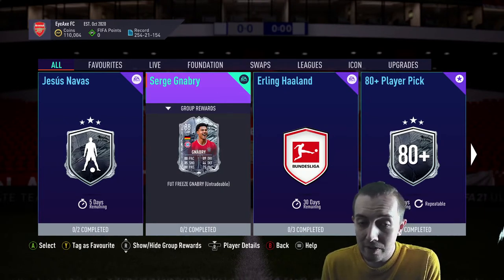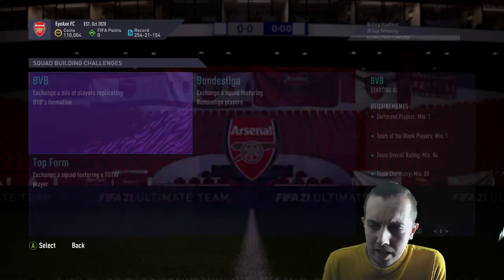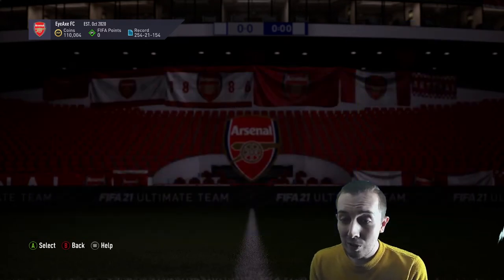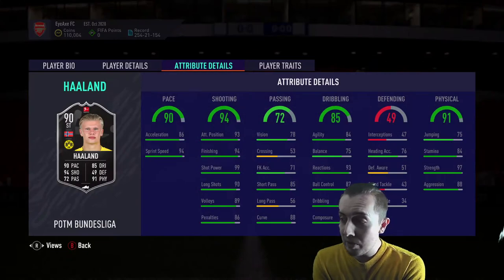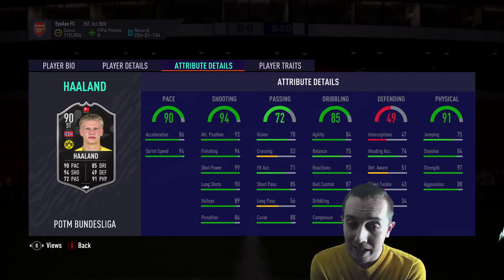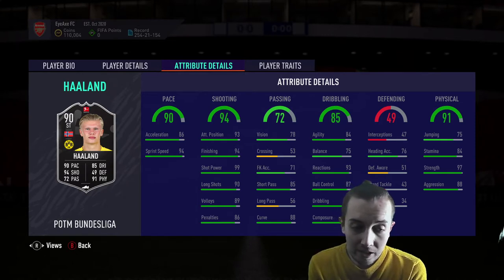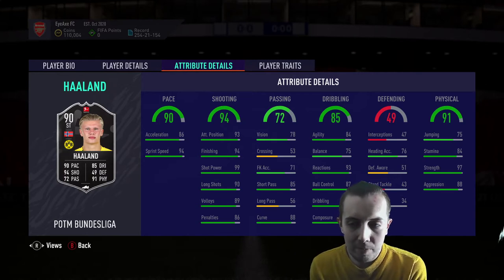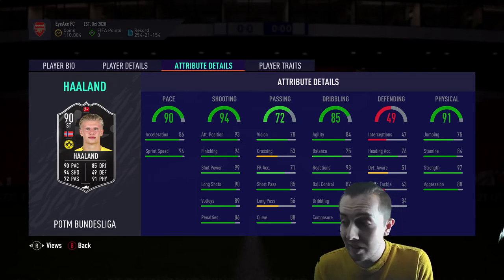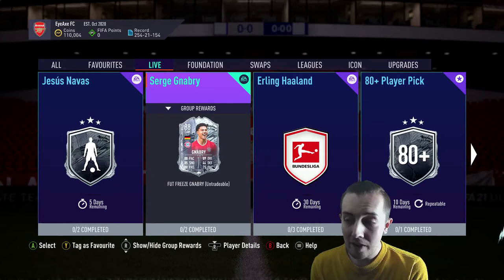Of course we also have the Erling Haaland Player of the Month SBC which is about 300k. It's actually not bad — 84, 85, and 85 with two Team of the Week requirements. That card looks like a bit of a monster: 99 shot power, 90 long shots, 94 finishing, 93 attacking positioning. Passing is good besides long passing, dribbling's good, balance is a bit off so he probably still turns like a truck, but pace is really good and 97 strength — that's crazy.